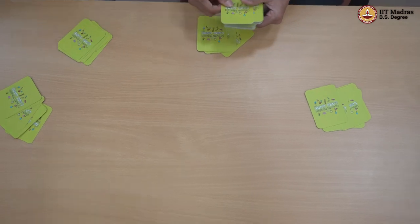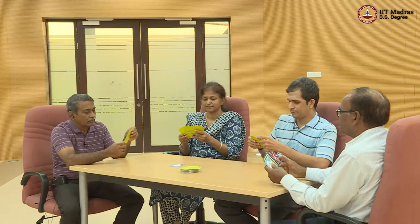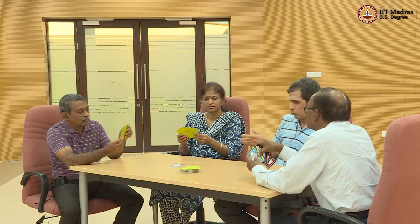Let me distribute the cards. Each of us gets six cards and we'll get started. We'll have an opening card, and based on that you can either match the violet color or the number six.